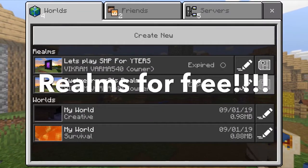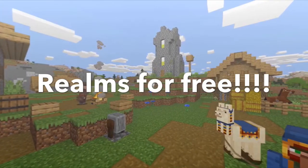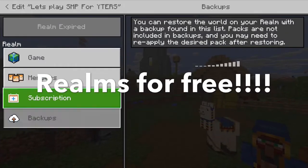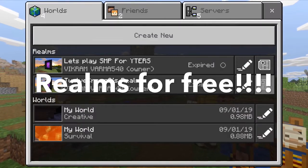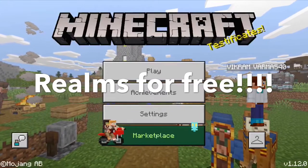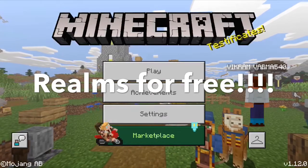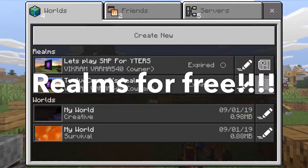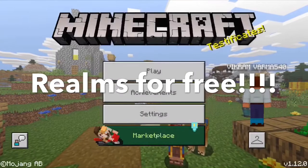So basically what you have to do is — with your Realm, you obviously have to renew it and you don't want to do that. So I'm gonna show you how to get it for free. All you gotta do is go on to your second account. If you have a second account, sign off this account, make a new Microsoft account on Xbox or whatever, and then it should say the 30-day free trial. Then you can just go on to it and it'll be free.